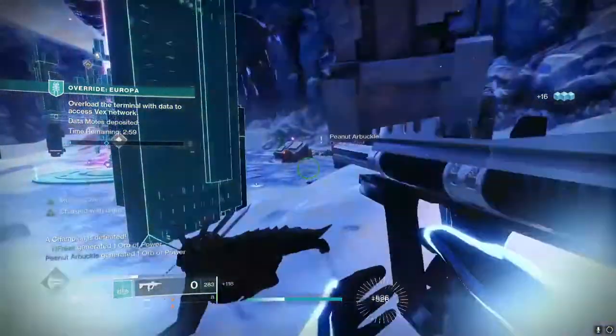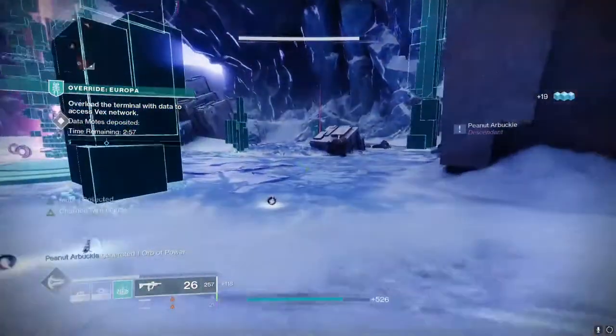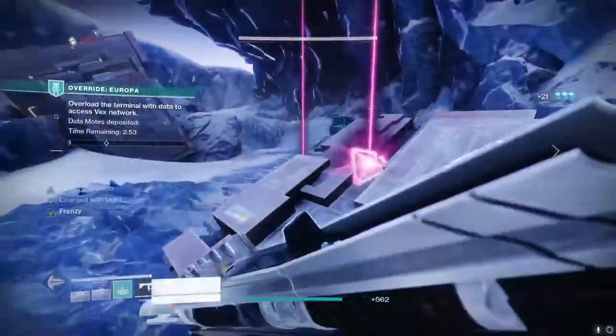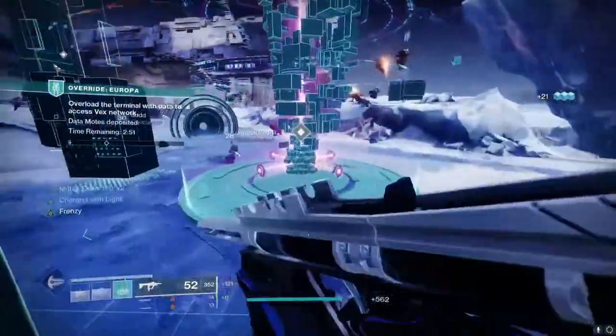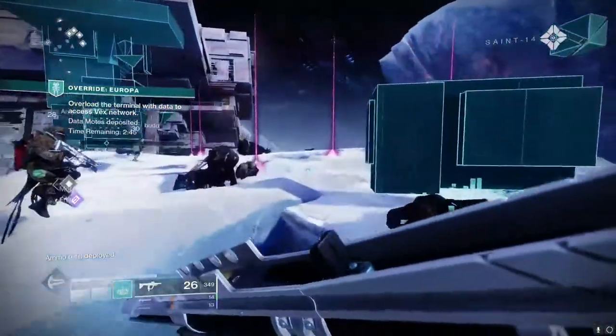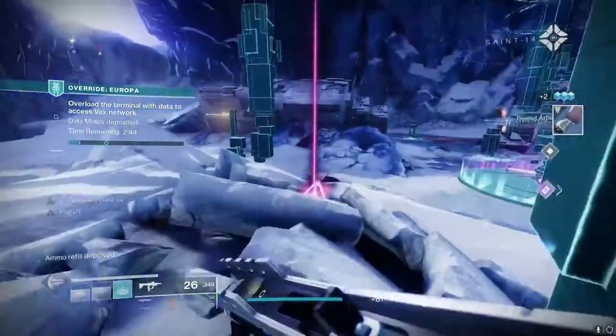Last season we got three exclusive new Nightfall drops — Shadowprice, Palindrome, and The Swarm — all returning from D1. This season is introducing three new Nightfall weapons, and as always, GMs will drop adept versions. By now you've probably already gotten your hands on the base versions of these weapons, but let's go over them anyway.